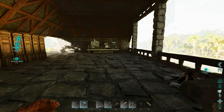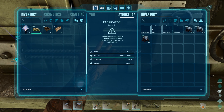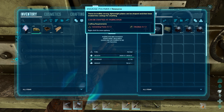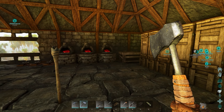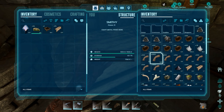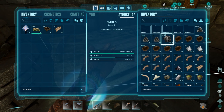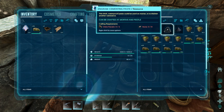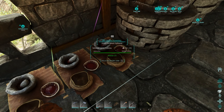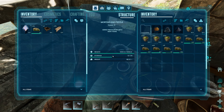So what we've got going on here — let's pop into here. We have composites and I need polymer, so cementing paste and obsidian. That's the first source of obsidian I'm going to need. I also need cementing paste, which is made in here, and the requirements for cementing paste are chitin, keratin, and stone.